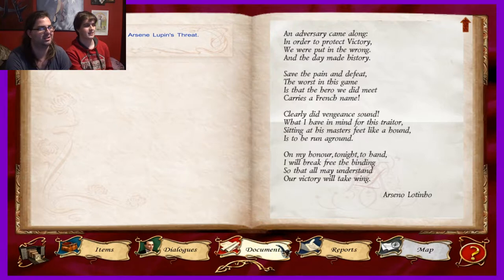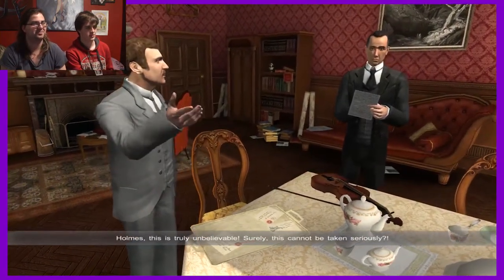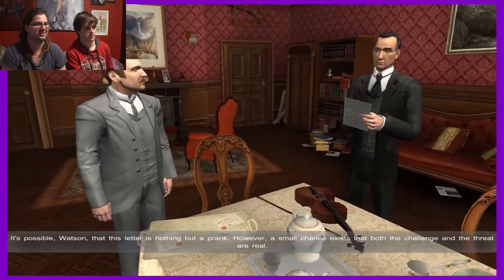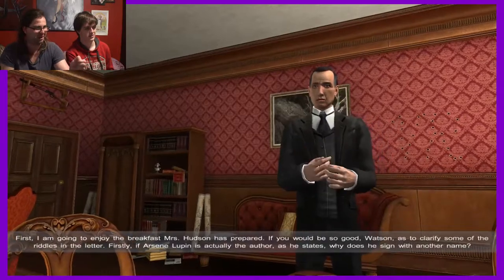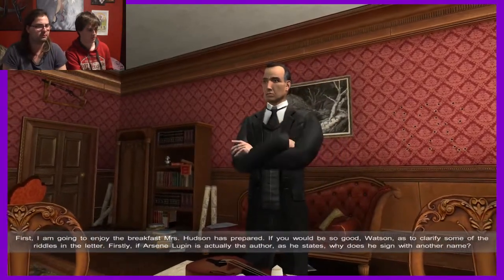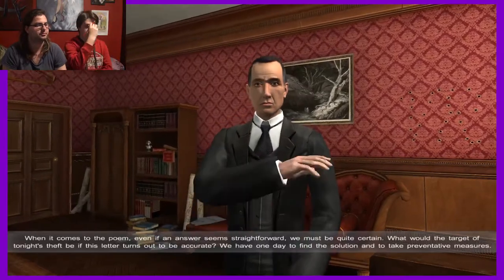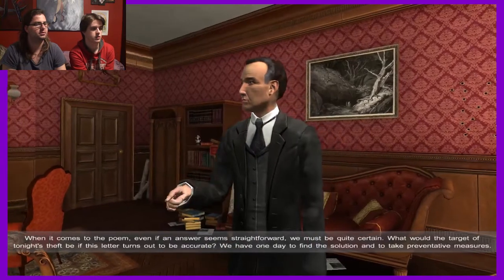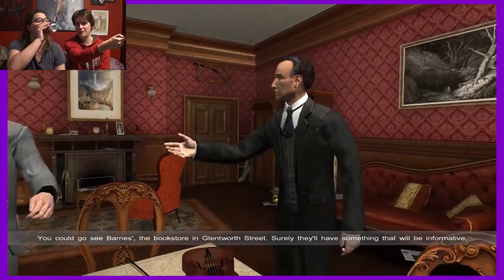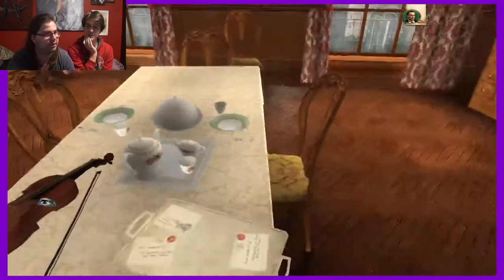Well! Holmes, this is truly unbelievable. Surely this cannot be taken seriously - he must have paid a fortune in total postage. It's possible, Watson, that this letter is nothing but a prank. However, a small chance exists that both the challenge and the threat are real. If you would be so good, Watson, as to clarify some of the riddles in the letter. If Arsene Lupin is actually the author as he states, why does he sign with another name? Also, the painting in the back is Reichenbach Falls - how cool is that? From my memory of the books, he does keep a drawing of that.